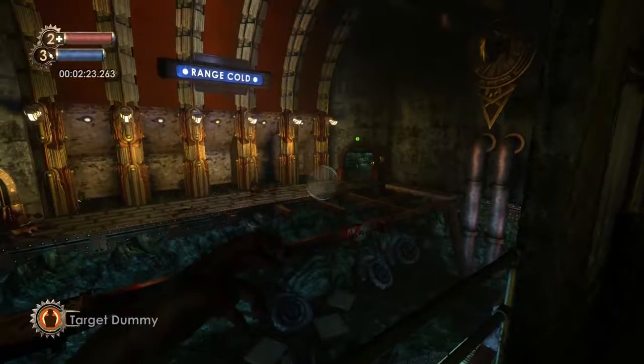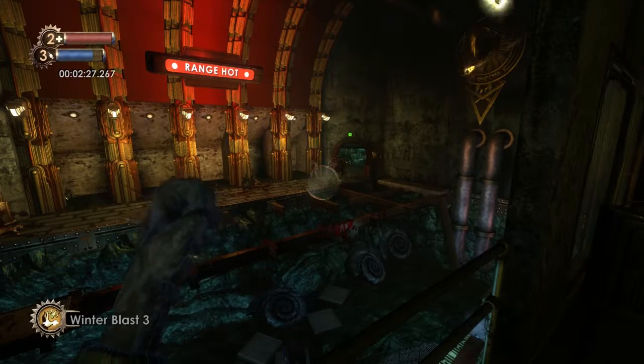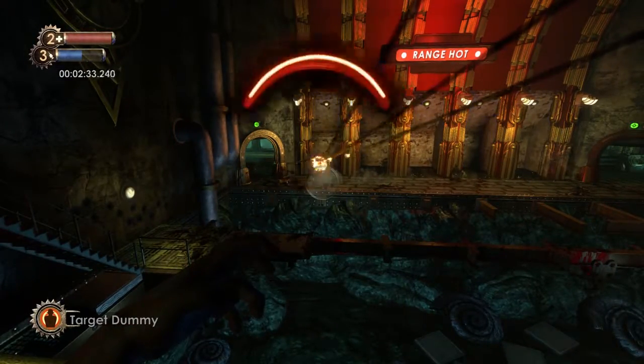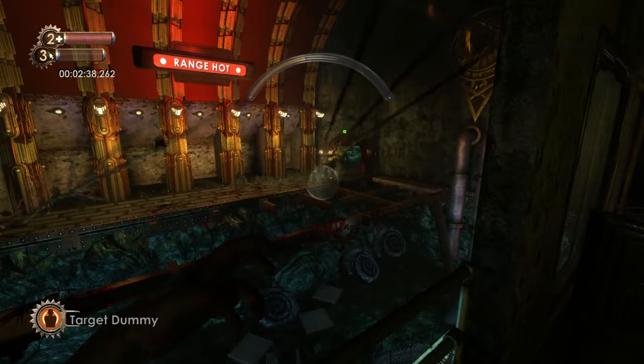Big Daddy runs in here. All we're going to do is set the target right there. He's going to attack it, and then the rocket turrets will attack him. All we've got to do is this — it's really simple. Whenever he runs to one side, just put the Target Dummy right there.